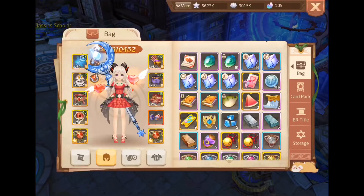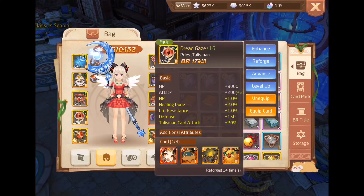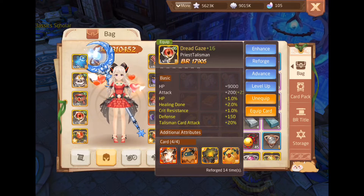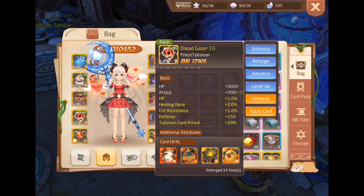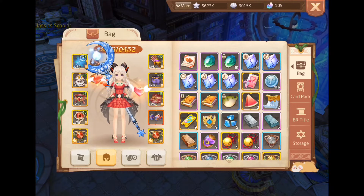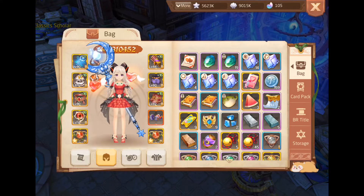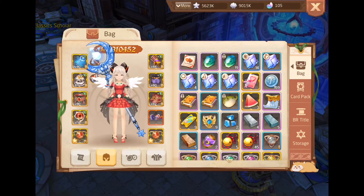Now let's move on to the talisman. For my Dragon Gaze, the original level 60 talisman is called the Puppet talisman. It has crit resist and healing done as well. I try to be consistent in all my gear to increase the healing done percentage and also defense and crit resist. The Puppet is the best because of the healing done, and as a conservative player I put a lot of effort in enhancement - as you can see I'm on plus 16 set already, which gives extra damage reduction.